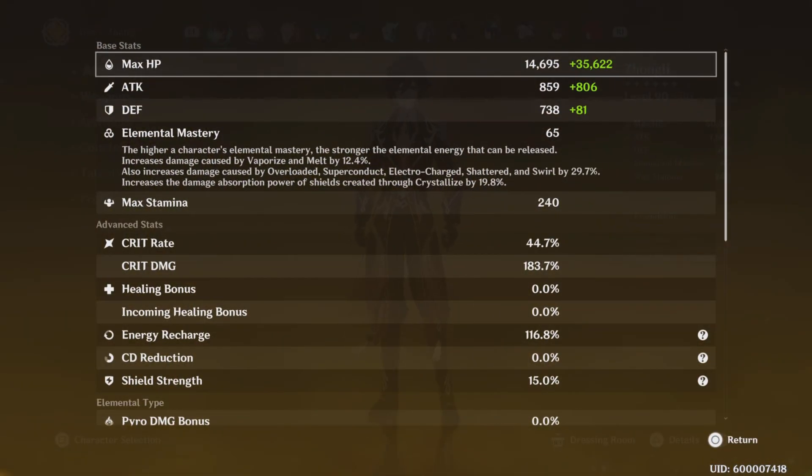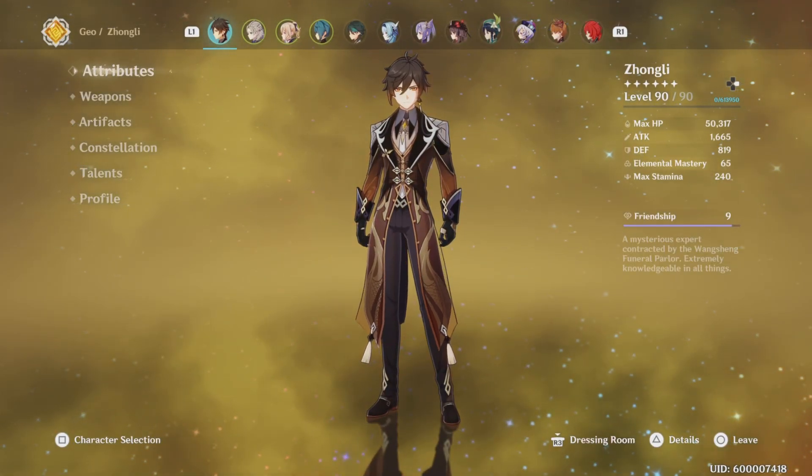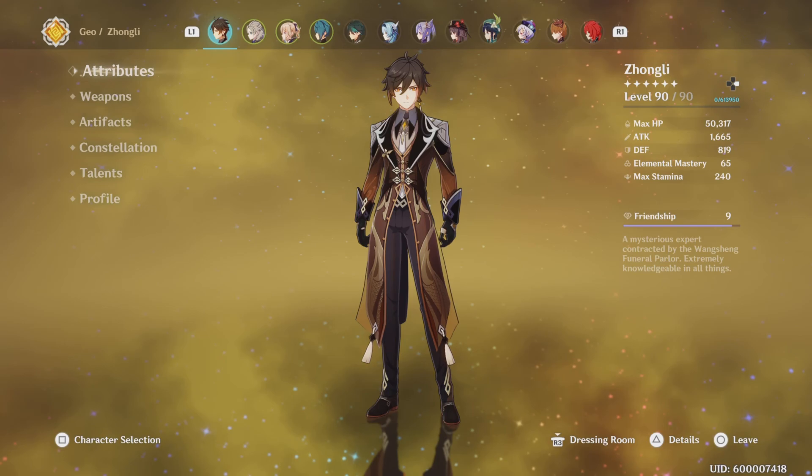I had to give him Staff of Homa to make this build really work. These are going to be a subset: 44.7% crit rate, 184% crit damage. But the most important thing of all this is 50,000 max HP.